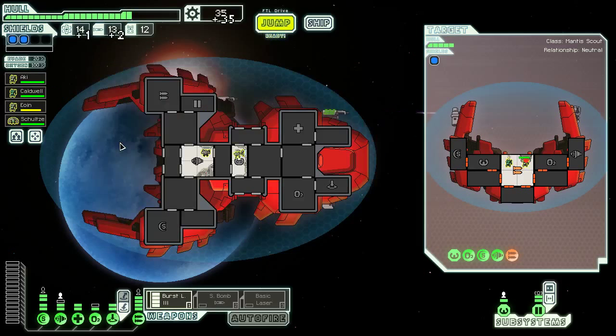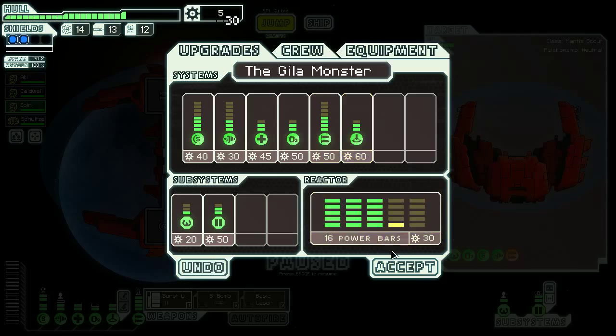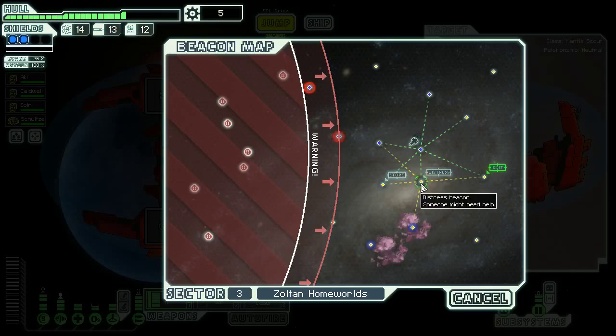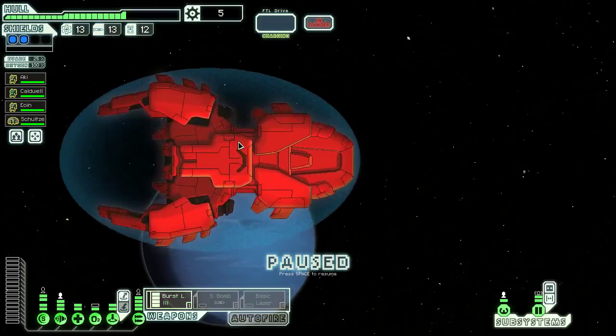Keep in mind we do have the automatic hull repair augment now, so we get 15% less scrap, which I thought was fine because we're going to get more scrap in the future anyway, just from killing crew members as much as possible. I would love to get more Mantis crew members or a bigger teleport area. I'm not even sure if that's possible. We'll keep moving. I think we're in a very good position now. If only we had a little bit better missile defense — and that's probably going to come from a missile defense drone, obviously.